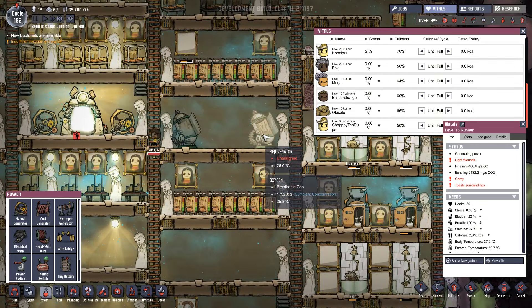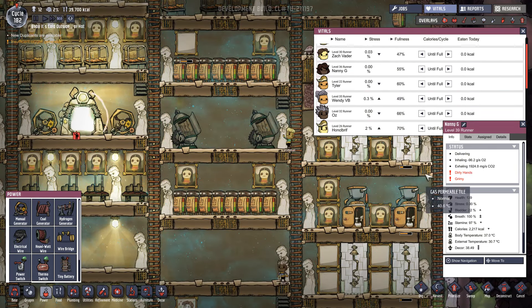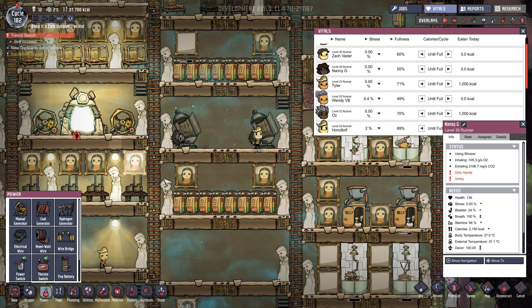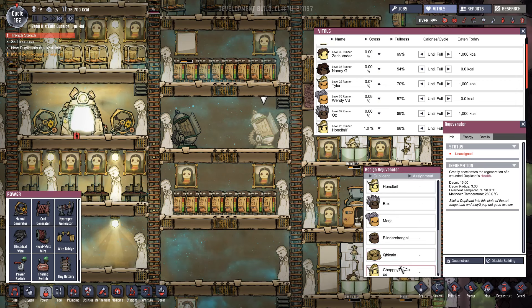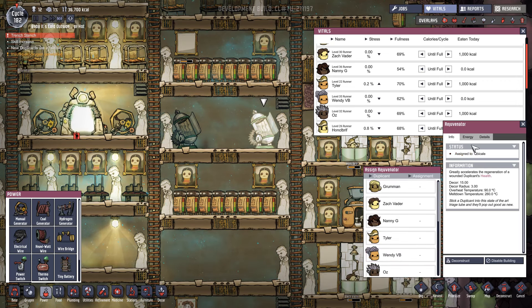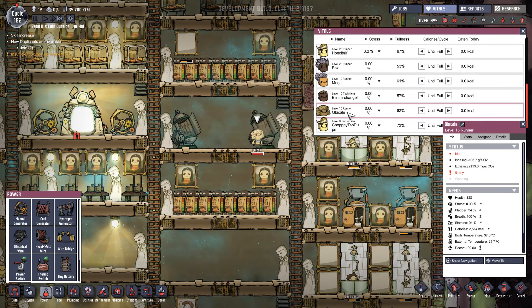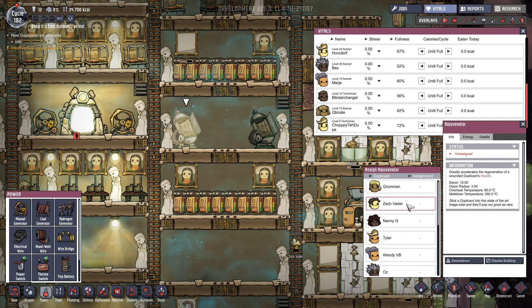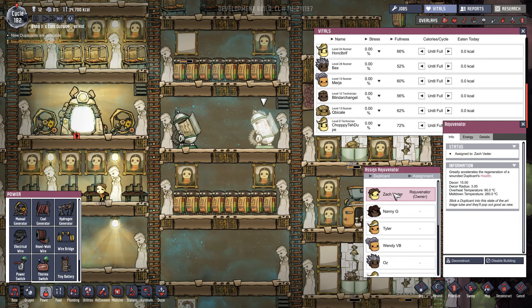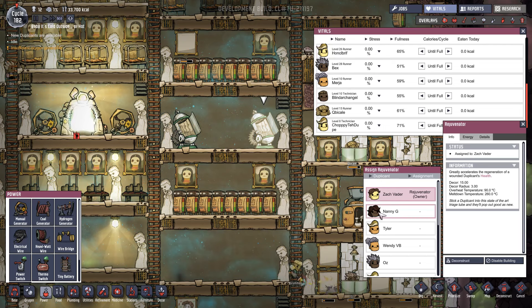Nanny G's health is now 139. Somebody's got Trent Stench. Cubicle needs to be in here - Cubicle, jump in there. Health up to 138, peachy. If I just put people in who've already got 100, will they go up to 138? I guess we'll find out. Come on, somebody jump in there - I want to find out about this. Zack and Grumman are both at 100 - will they use it if they're already at 100? I don't know.